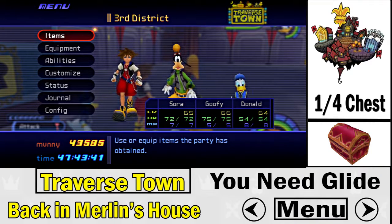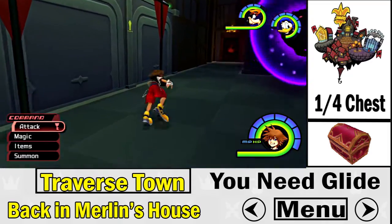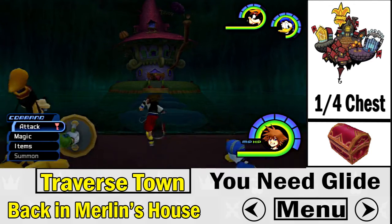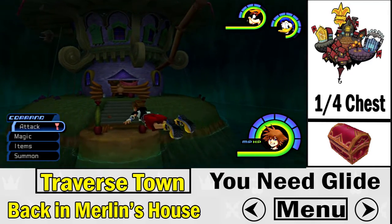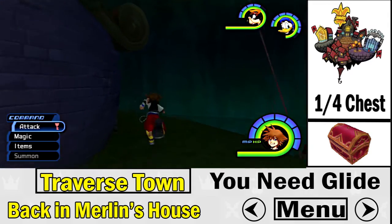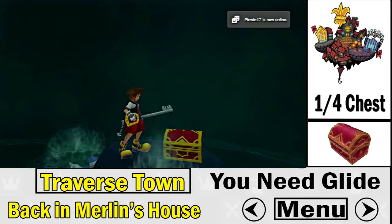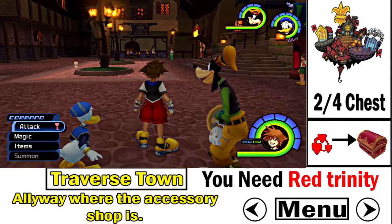Now we're going to the very first world, Traverse Town. For the first treasure chest, all you need to do is go to Merlin's house. In order to open that door, you need the fire spell. You also need glide to reach the platform — there's no way to get up there without it. Once you glide over, you get the very first Dalmatian treasure chest in Traverse Town.